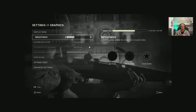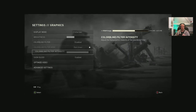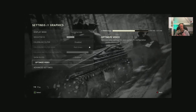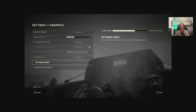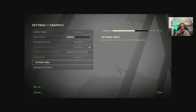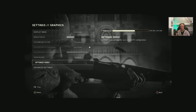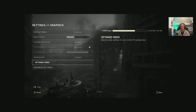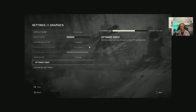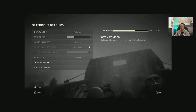Brightness, colorblind filter mode and intensity, show blood enable/disable. The Optimize Video option will try to adjust everything so your game runs best on your hardware, but I found it a little on the easy side — you can definitely push settings higher than what it recommends. It used only two and a half gigabytes of VRAM on a four gigabyte card, and I was only using 70% of the card in-game, so you can definitely tweak it better.